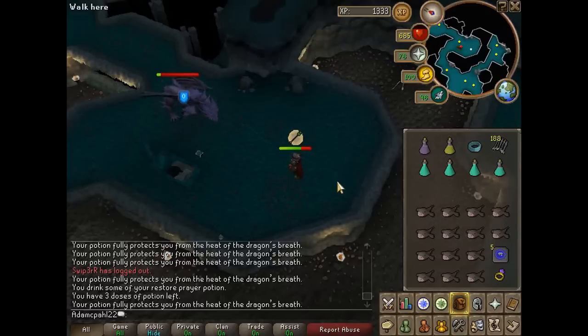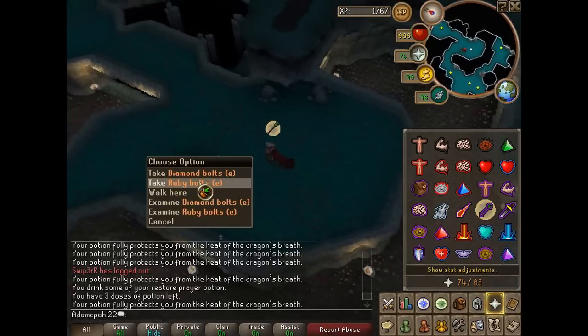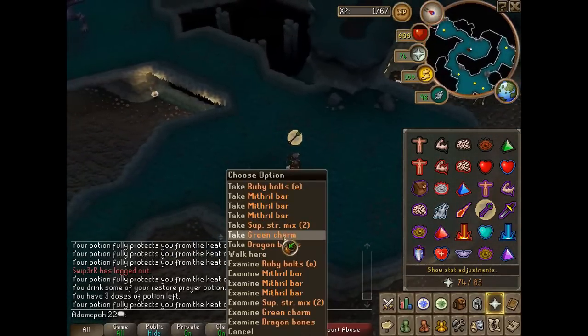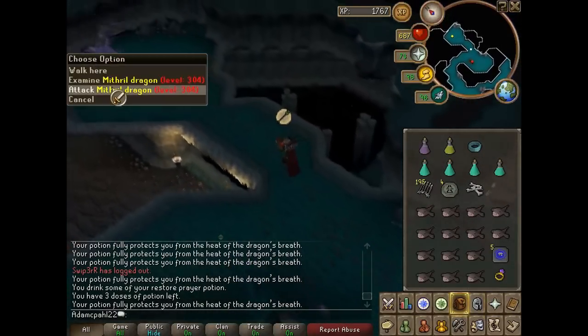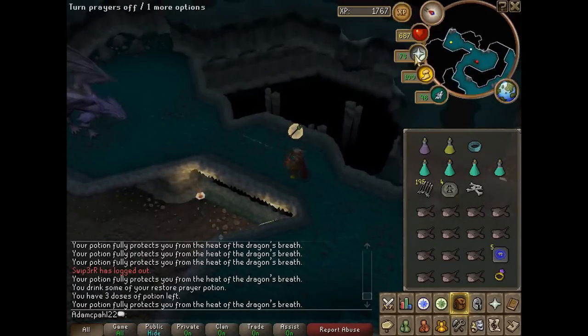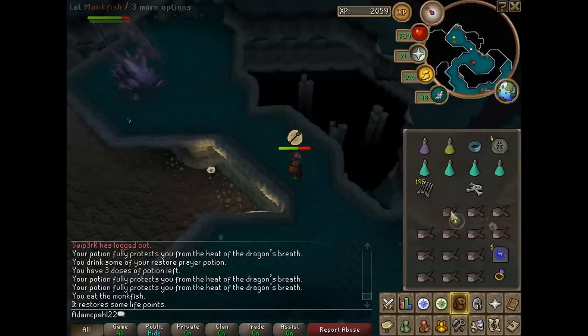If you want to, you can bring a beast of burden and then deposit the mithril bars that the mithril dragons drop into it to make a bit more money. But I don't bother doing this — it doesn't really matter either way, it's just a little bit more money.